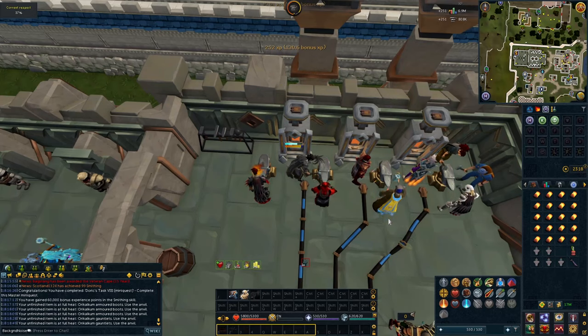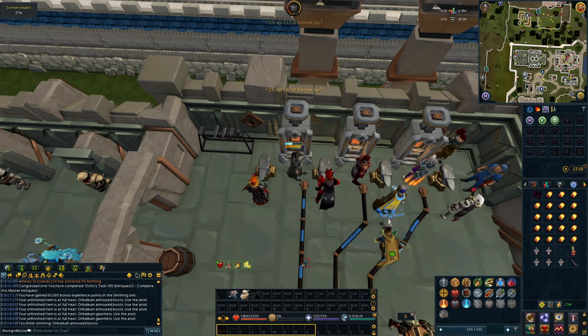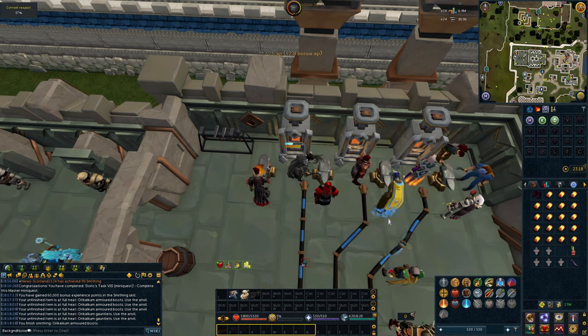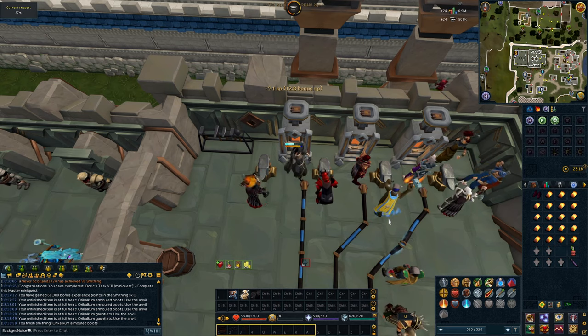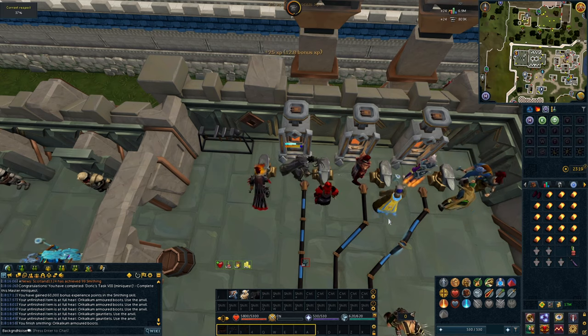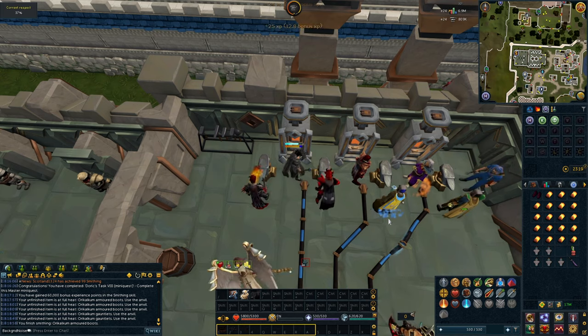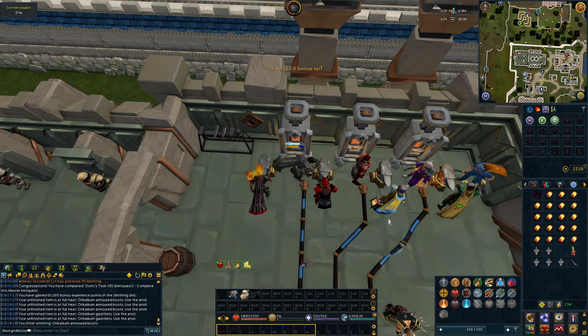Initially I was just planning on making a bunch of plate bodies and then selling them on the Grand Exchange, but I changed my mind and we're going to do 10 sets of Orychalcum burial armor. Each set of burial armor at the end gives 17,000 experience, so that plus all the experience gained from making the plus-3 armor ends up being quite a significant amount of XP, at least at this level.